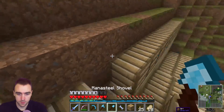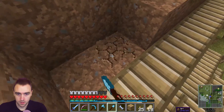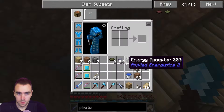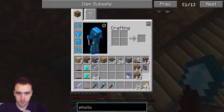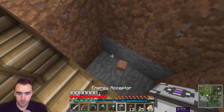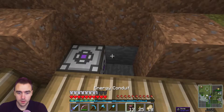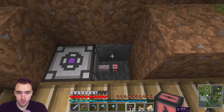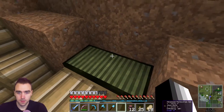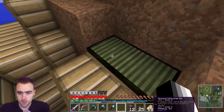Let's go ahead and remove this one - yeah I like these two. Put the energy acceptor here. Do I want to do that? Yeah, that's what I want to do. And then a conduit there, and then the photovoltaics on top. Those aren't very efficient are they? 53% - so that's not too bad.